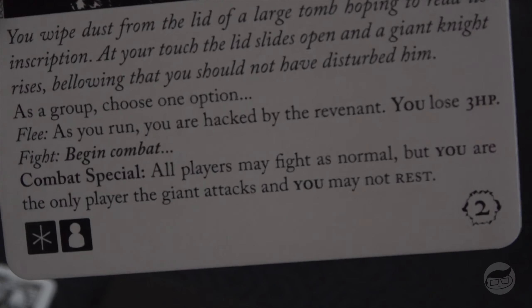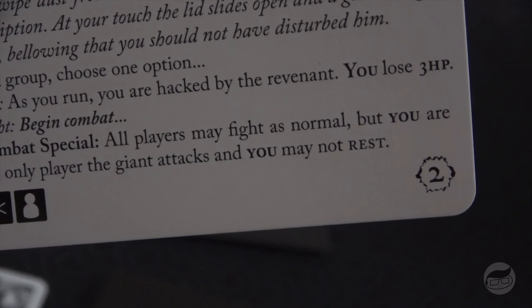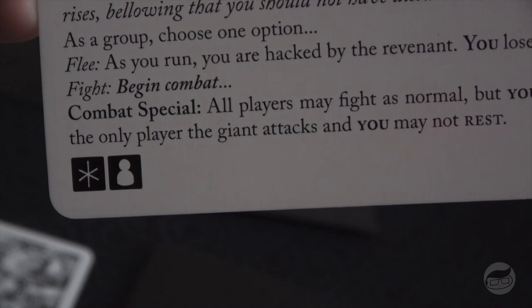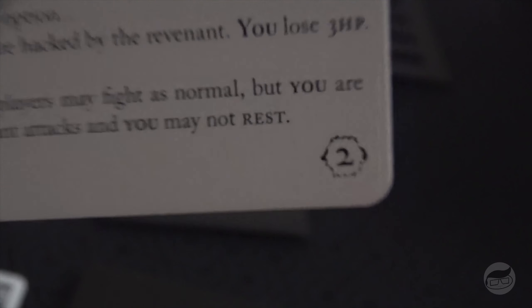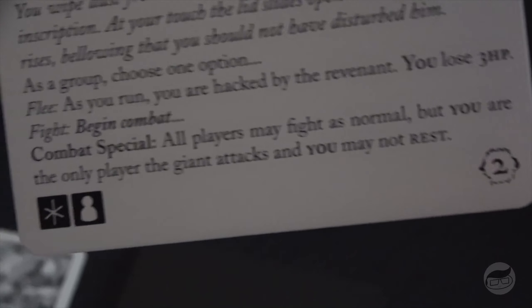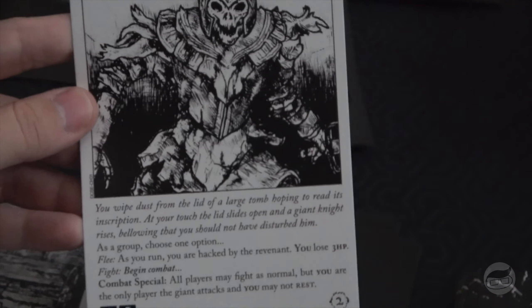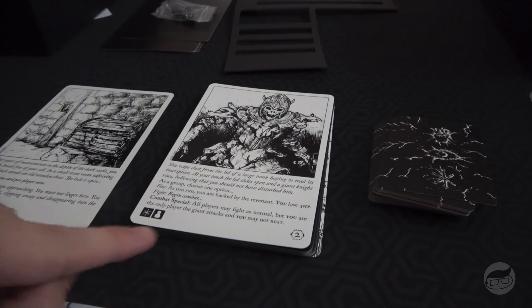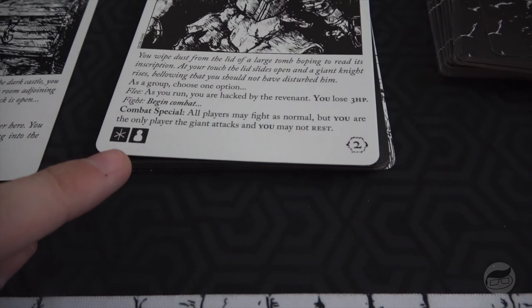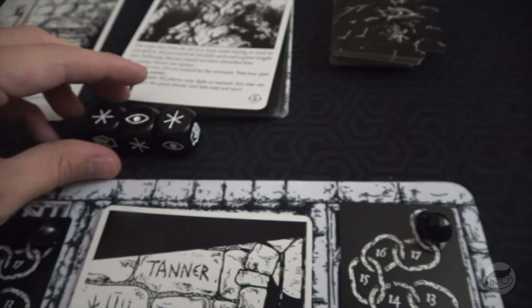You wipe dust from the lid of a large tomb hoping to read its inscription — at your touch the lid slides open and a giant knight rises, bellowing that you should not have disturbed him. As a group choose an option: flee — you are hacked by the revenant, lose three HP — or fight. In combat, all players may fight as normal, but the Tanner is the only player the giant attacks, and she may not rest.